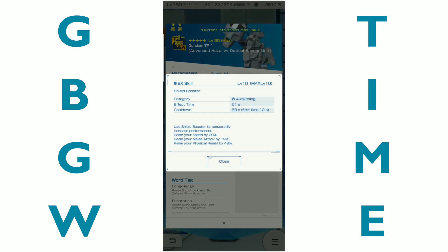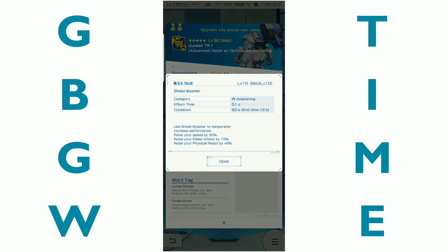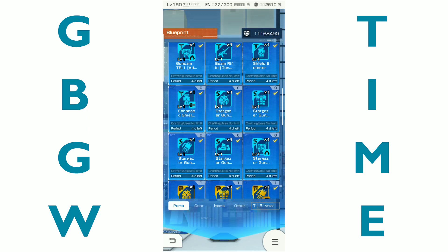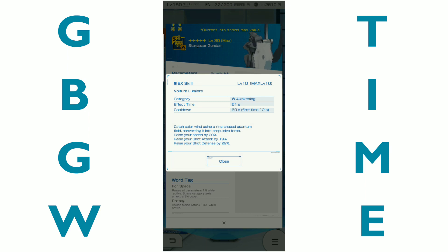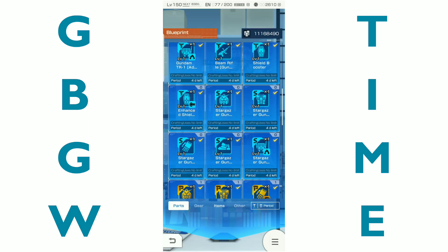The reason we liked the TR1 back is this: raise your melee speed by 20%, melee attack 19, and physical resist 49. That's really awesome — it's a melee-focused piece. The Stargazer back is a shot one. It doesn't have shot attack stats on it, but: raise your speed 20, raise your shot attack 19, and your shot defense 29. So that's pretty decent.